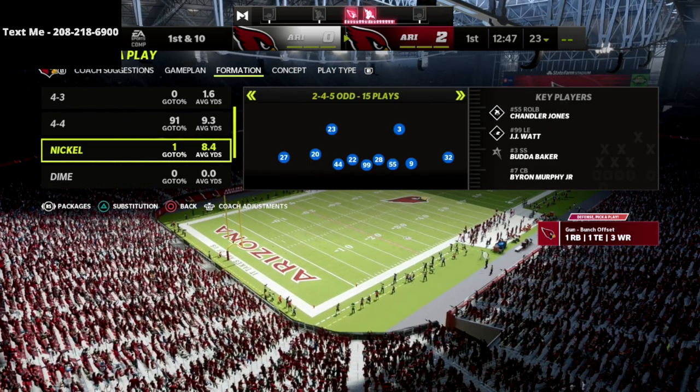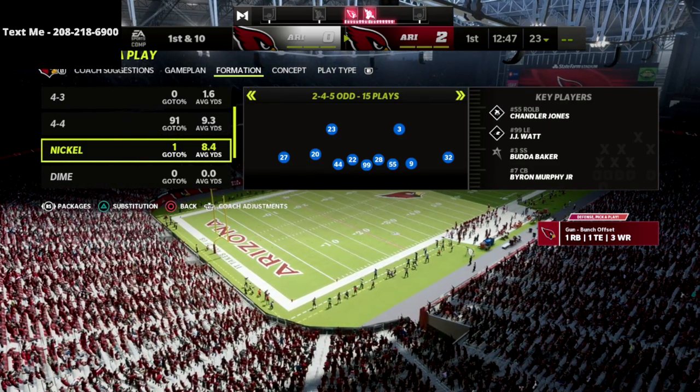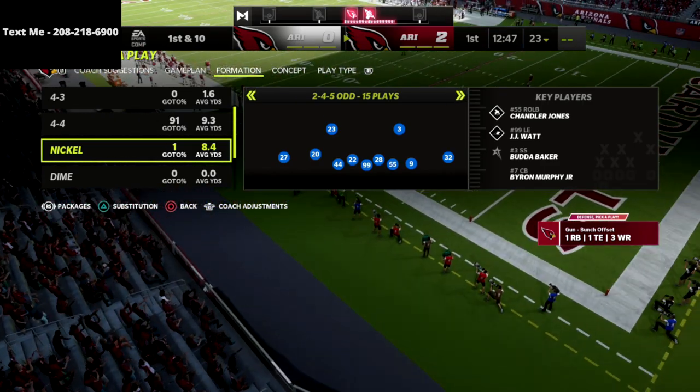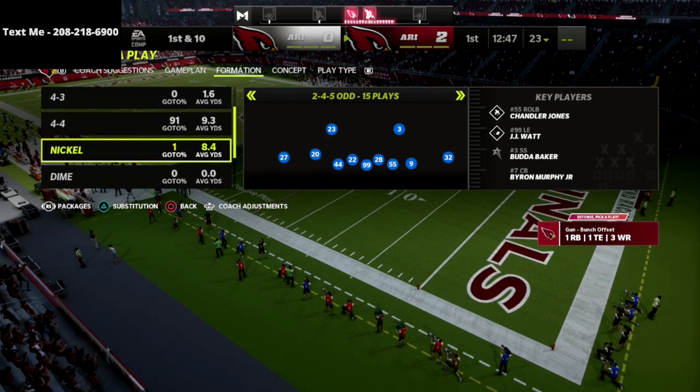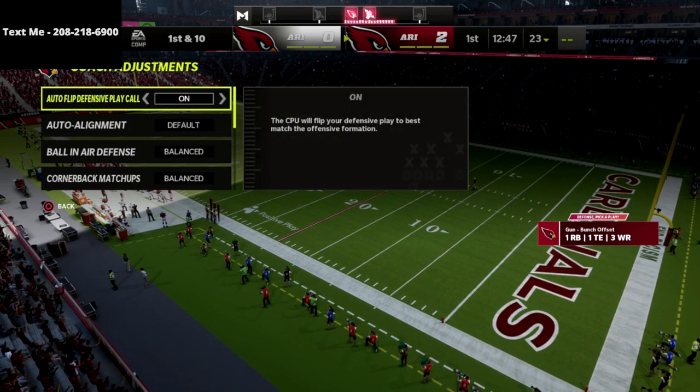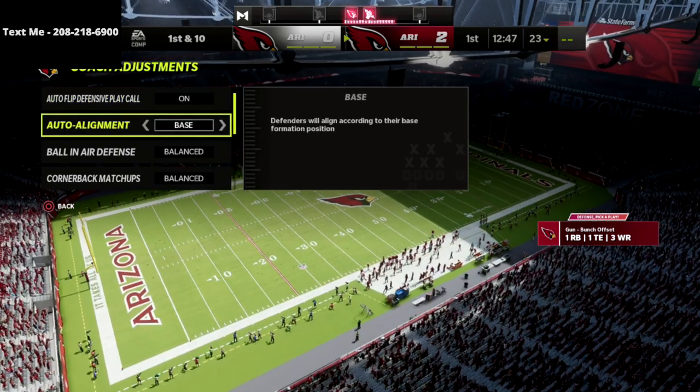In the 245 Odd guide, we show you how to get two-man pressure off the left edge and also off the right edge, as well as several other blitzing concepts. I think we have over 30 blitzes in that defensive ebook, so I'm super excited to share that with you.